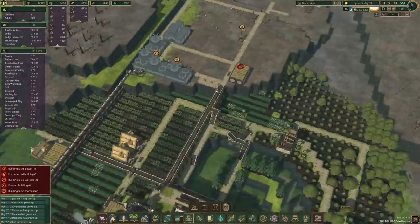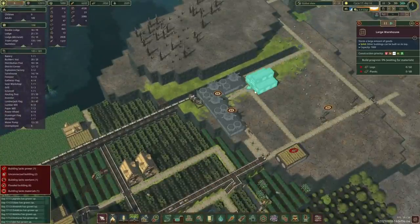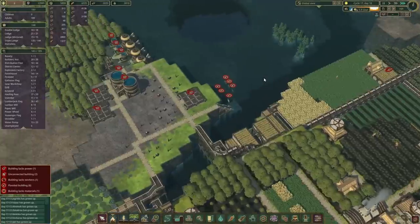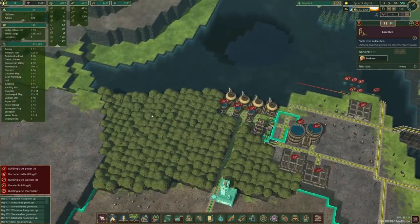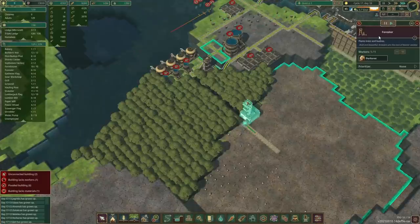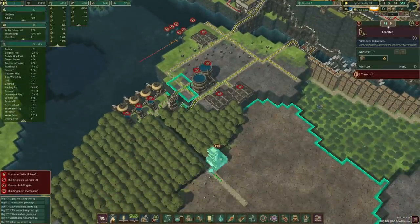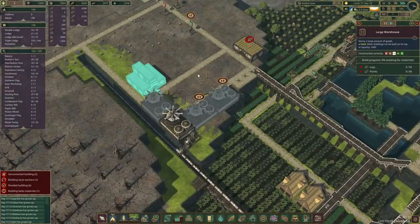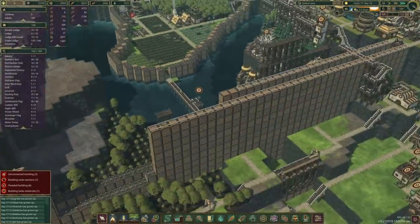We do have four unemployed beavers so that should be good. Oh wow, there is a lot of logs here — seems we are doing pretty good on the logs end, so we don't really need any extra. I think we'll pause you for the time being so you can go and work somewhere else. Actually, I know I'm going to forget about this, so let's not pause this guy there. I'm pretty bad when it comes to trying to remember all the things I should do later, so let's be smart about this and not close it down.